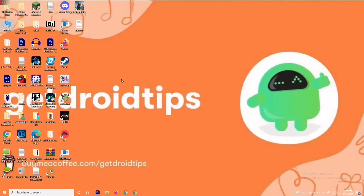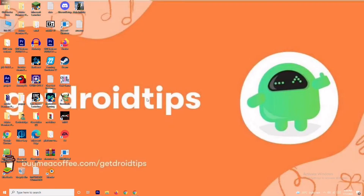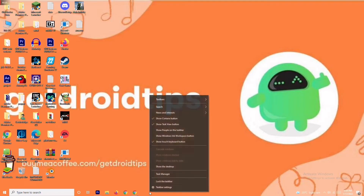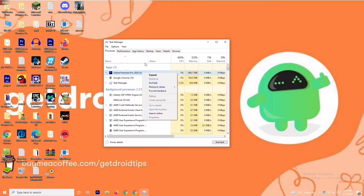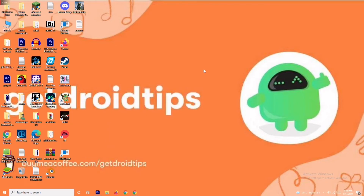Once done, try to play the game — most probably the issue should be fixed. If not, solution number three is about closing background tasks. If anything is running in the background draining your performance, it can cause trouble on the loading screen. Right-click the taskbar and go to Task Manager. For example, Adobe Premiere Pro is running in my background since I'm editing. Right-click any unnecessary task and select 'End Task,' going through them one by one.